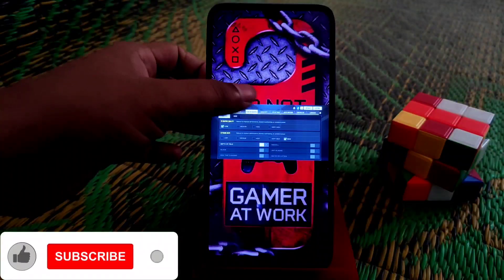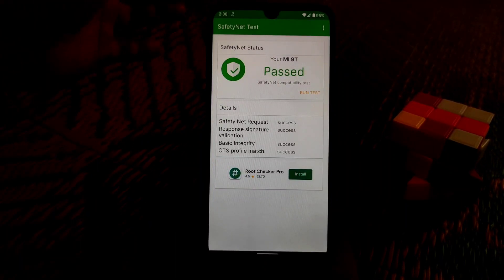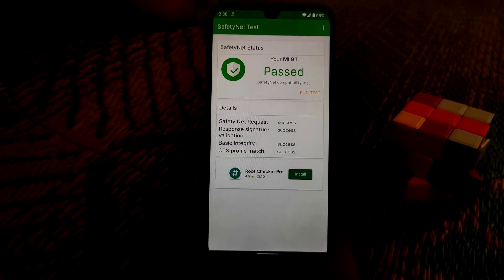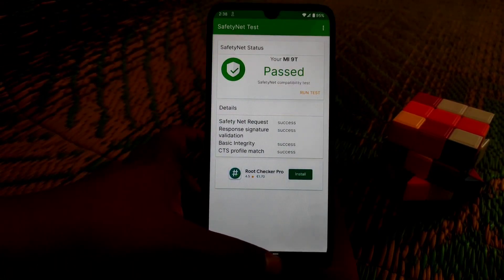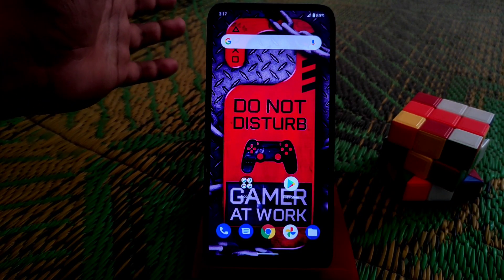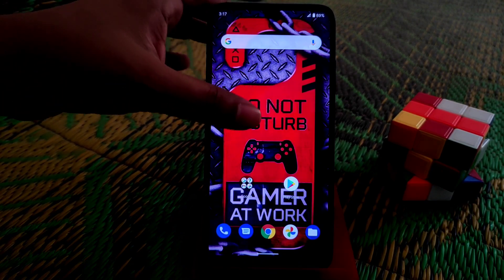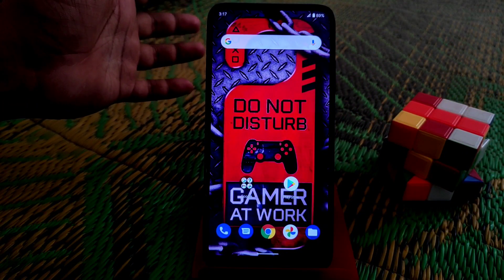The Safety Net status is fine — it passes. You can see the device name showing as Mi90 because I used a module to play Call of Duty in high graphics, which required changing the device name. That's a personal choice. If you want to play games, use the appropriate modules — the PUBG module for PUBG, and the Call of Duty module for COD. Google Play is certified.